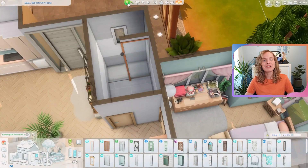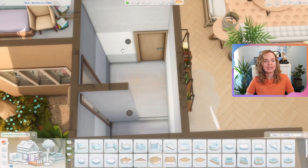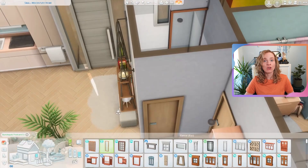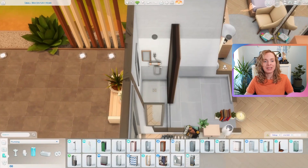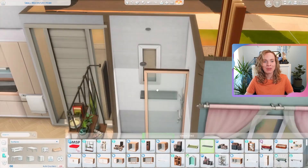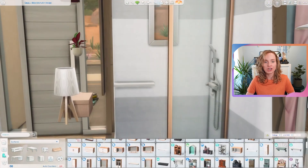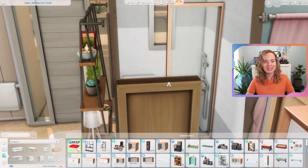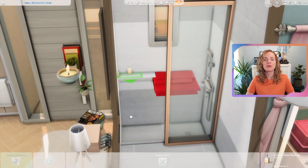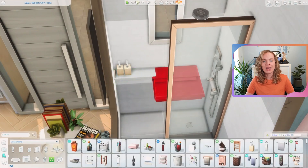Here we have the little very modern bathroom. Since this house doesn't have any pets or toddlers, I decided to go for a shower without a tub and I'm really happy that I did. I played around with platforms in here a little bit more to create a walk-in shower situation, and I also placed a shelf on the wall — I never really do that for showers.